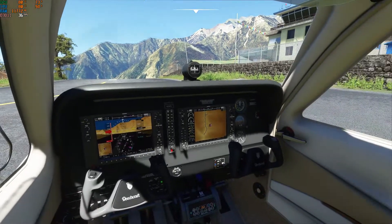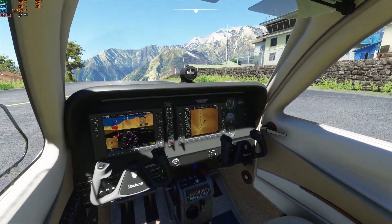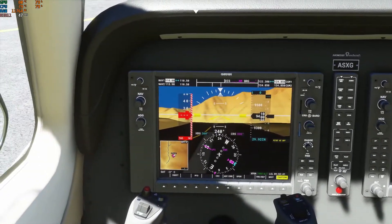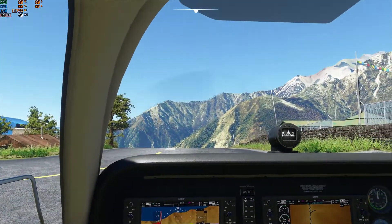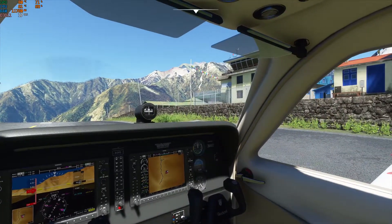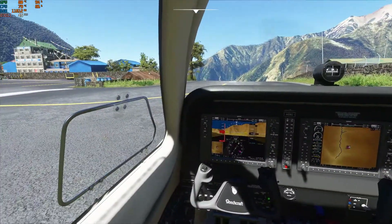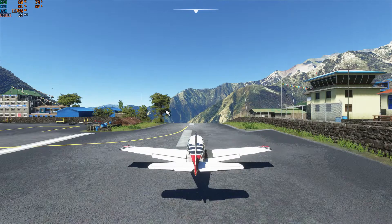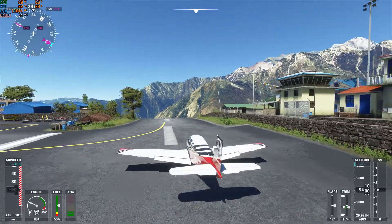Alright, we are first at Lukla Airport. Everything seems above 30 frames, though there is some fluctuation. Let me take it in the air and see how the frame rate is. In the outside view the frame rate is barely above 30, so I'm going to take it a little bit higher and see how the frame rate is affected.